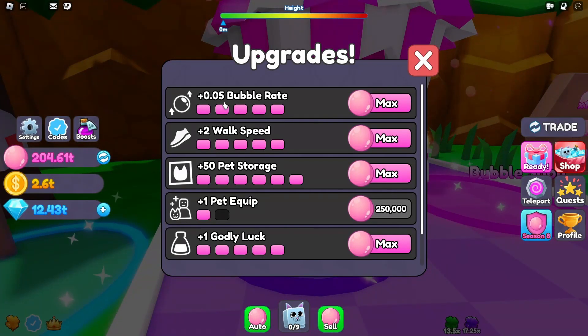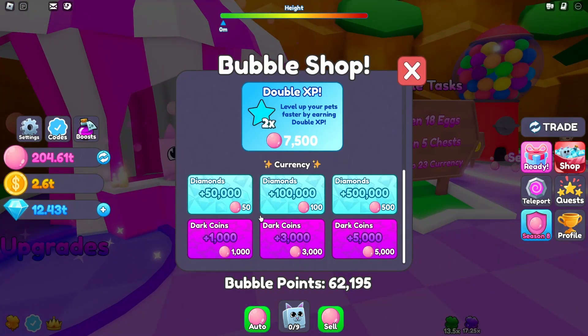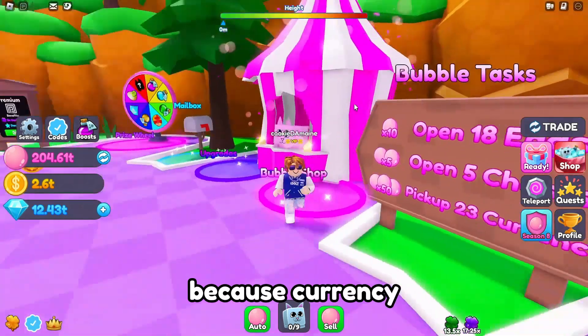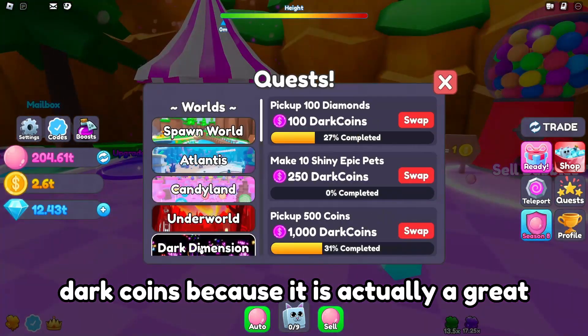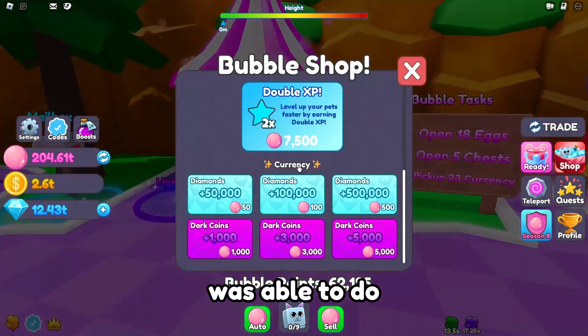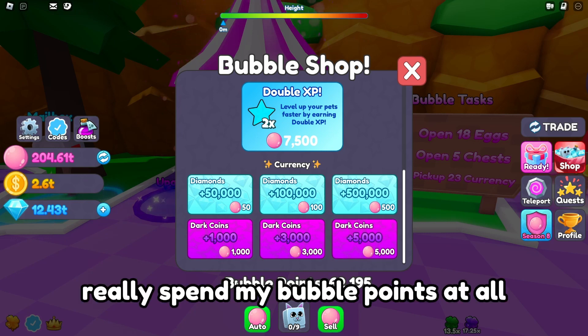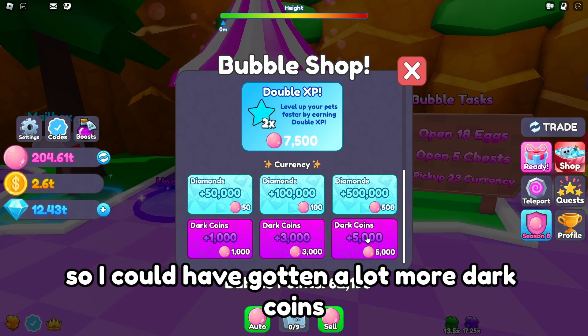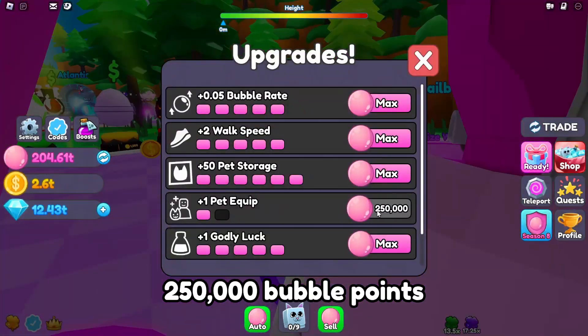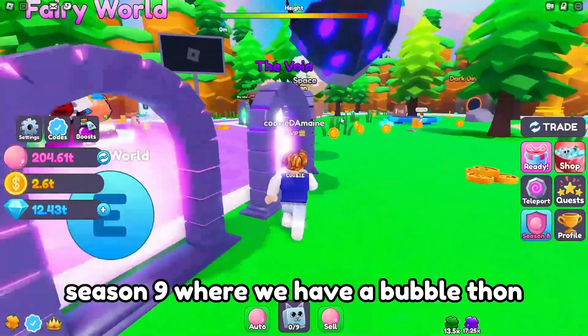The great thing is we did hatchathon because we were able to get the bubble rate upgrade which does help us bubble a lot faster, and also the pet equipped upgrade — without it I would have been doing that 120 million which probably wouldn't have gotten me that high. I did the currency quest during the bubble thon because it's a great quest to get dark coins. Picking up 500 coins and 500 diamonds was one of the best quests. I used some of those dark coins to get shadow potions. I'm gonna save my bubble points until I get 250,000 to get that extra pet equipped slot so I can have 10, and hopefully do that before season nine.